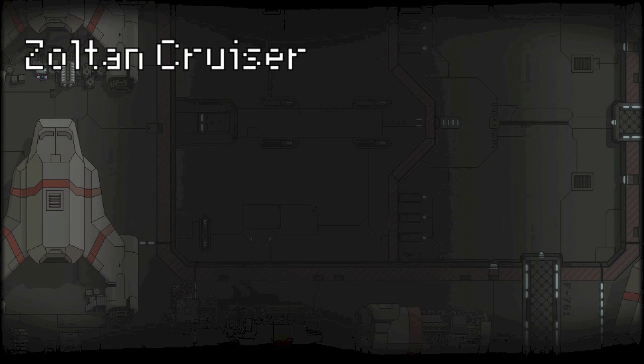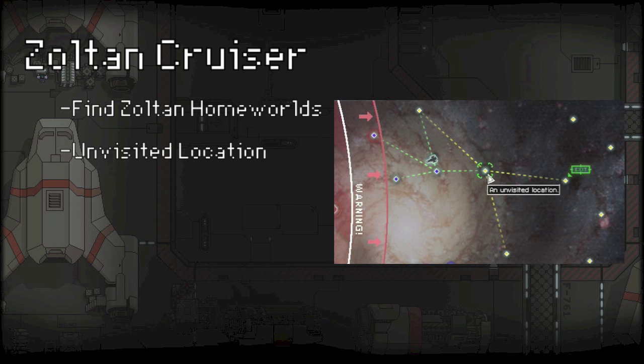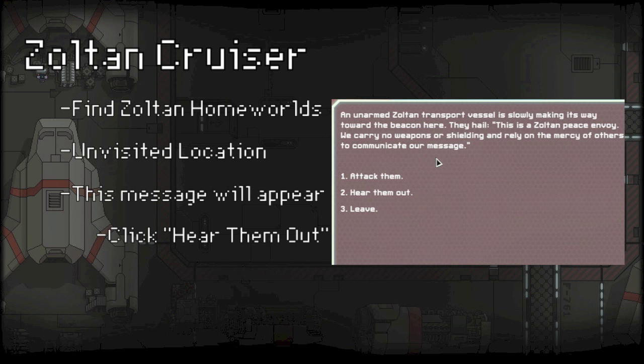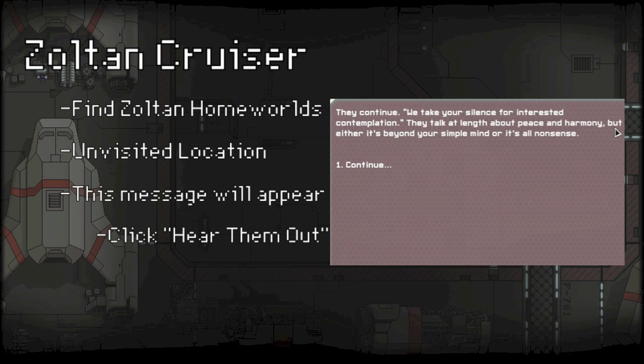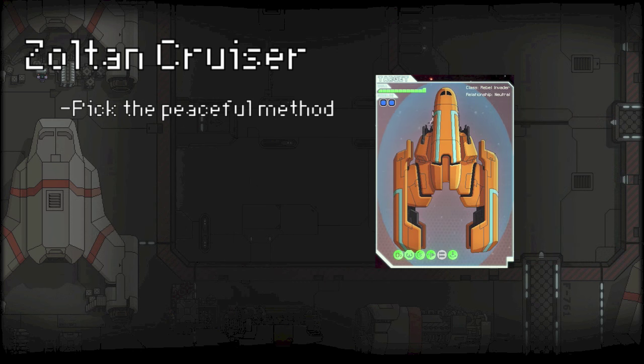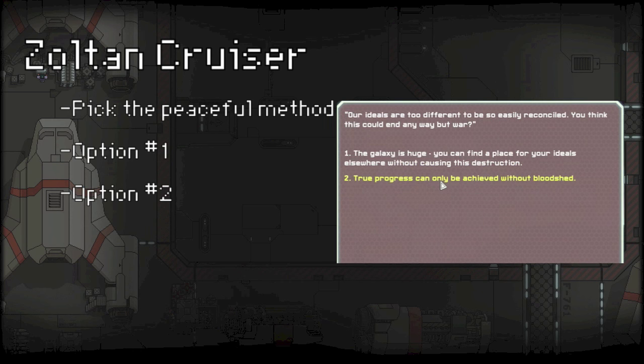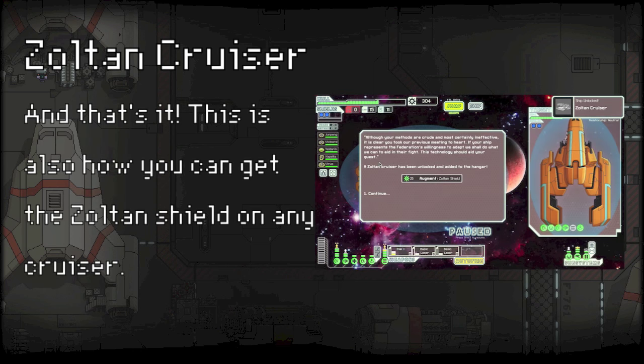The first step you'll need to take is to find a Zoltan Homeworld. It will be an unvisited or no-ship kind of event, and when you get there, you will see an unarmed Zoltan transport vessel at the beacon waiting for you. You're going to hear them out, do all those steps — it's going to send you into a quest. After you go into the quest, you'll find a rebel ship. You won't fight the ship; just try and do the most peaceful way of dealing with it, and it'll give you the Zoltan ship.